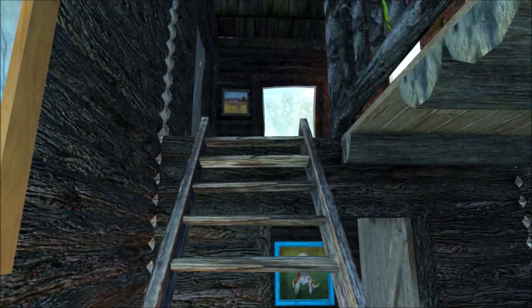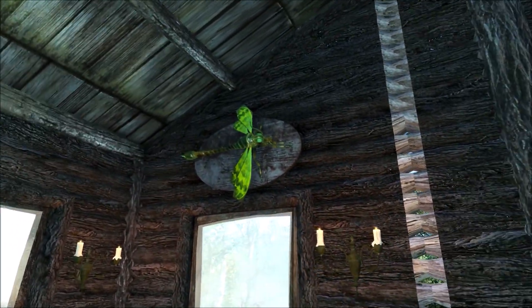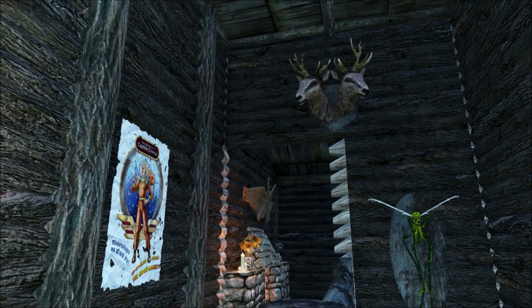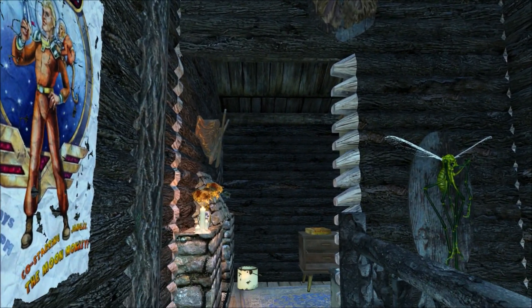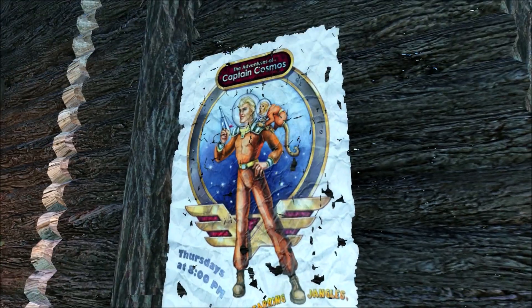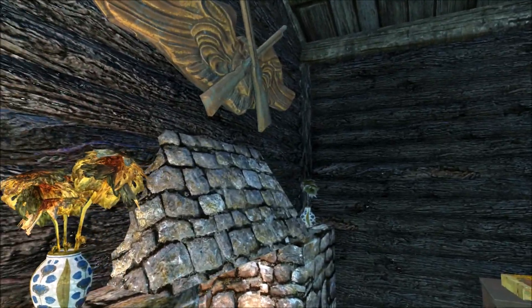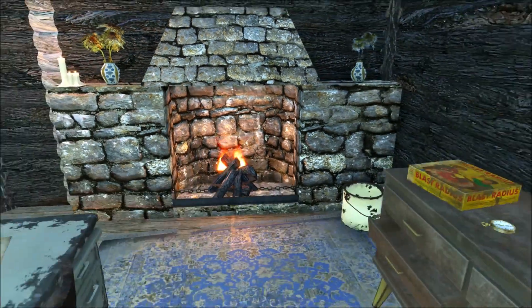Upstairs is another little seating area at the top of the stairs, as well as a lot of mounted creatures that I thought kind of fit the hunting lodge feel of this place. I should mention this is out of a mod, not out of Creation Club — I don't like Creation Club. It kind of feels like it fits in with the hunting lodge theme.